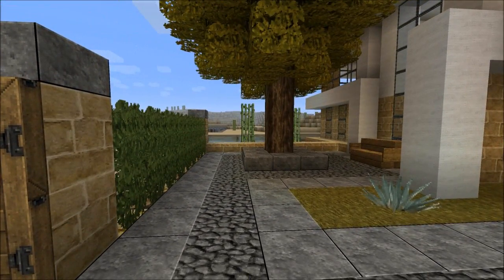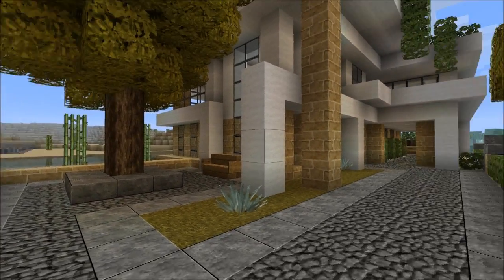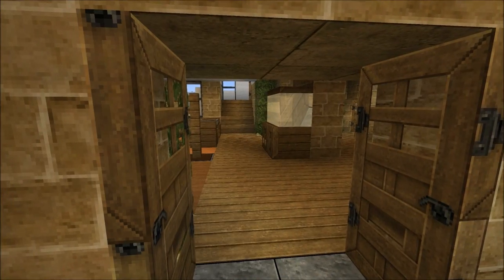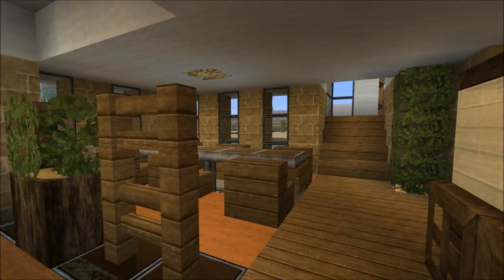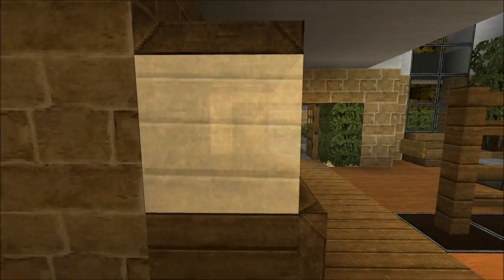The water shader makes my game a bit laggy but I still like the effect of it so I will keep it. As we come in here and go through the front doors, inside we have a small sitting area and a dining area.